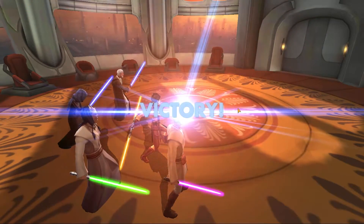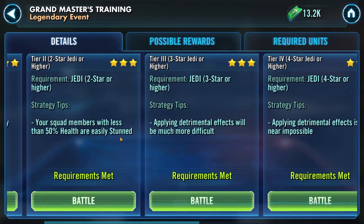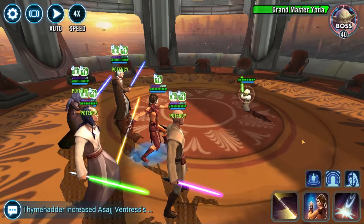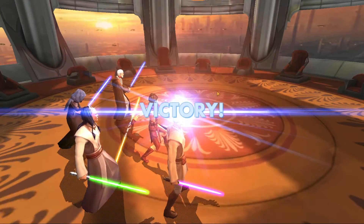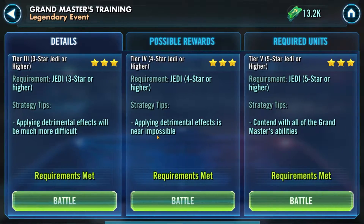The first level is going to be pretty easy and straightforward. You can get this one at a low level and start getting some of those shards. Tier two, depending on your level, is still going to be pretty easy. You can see that Grandmaster Yoda has a little bit more health, but not necessarily a ton. Depending on your group setup, I'd actually need to heal there. It will get a little bit more difficult depending on your level and gear setup as you move forward.